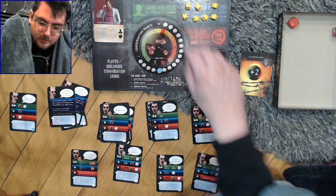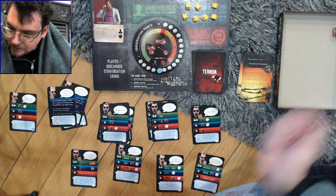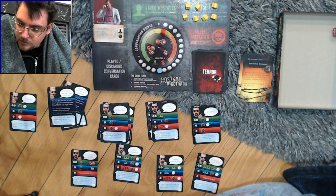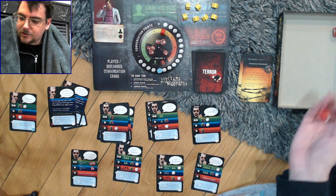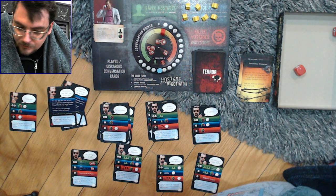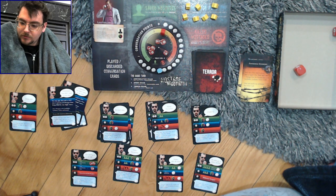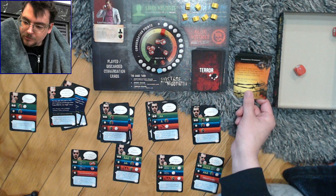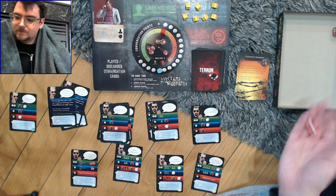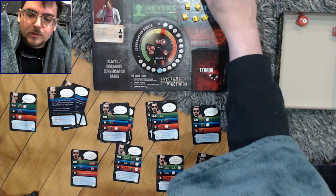That was not a good turn. Check out the terror card: Stockholm Syndrome. Roll a die — if the die is greater than or equal to the threat level, move one hostage to the Stockholm Syndrome Tracker. We rolled a one; one is not greater than or equal to four, so no one moves. But we draw and resolve an additional red tarot card. Stockholm Syndrome again — roll a die. Six is greater than or equal to four, so we move one more person over. Draw and resolve an additional red tarot card.